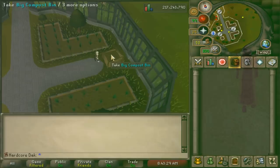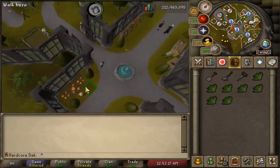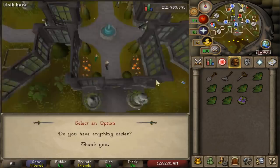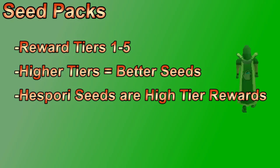Farming contracts are basically slayer for farming. You ask the guild master for an easy, medium, or hard contract and she'll ask you to grow something in the guild. Once you harvest or check the health of the plant, you collect a seed pack. If a contract is too difficult, you can ask for a lower tier. There are technically five tiers — a long high-level contract like growing a magic tree is considered tier five. Higher tiers give better seeds, and lower tiers can't even award certain higher-tier seeds. So if you want better seed packs, do harder contracts.